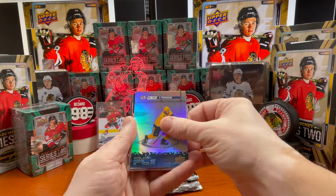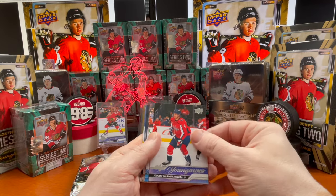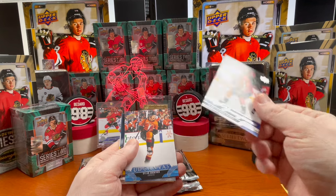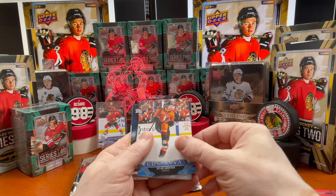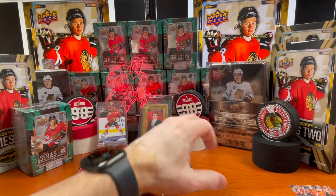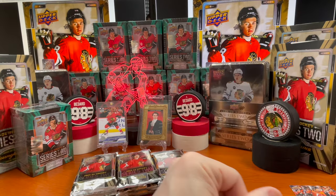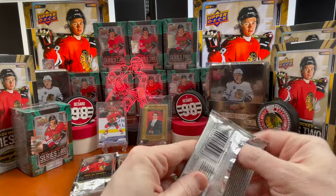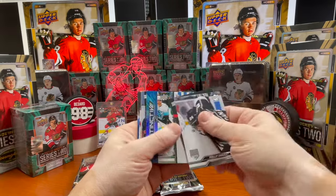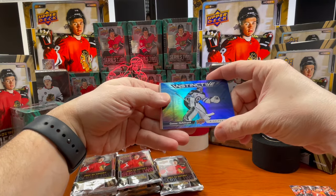We've got Hardy Hemmen Actel — I did pick up one of his clear cuts a couple boxes ago. Dylan Gunter here in the UD Canvas, and the rest are base. The last card was Lusteran, and I ended up getting one of his clear cuts as well during this case break. Next up: Connor Hellebuck instinctive.